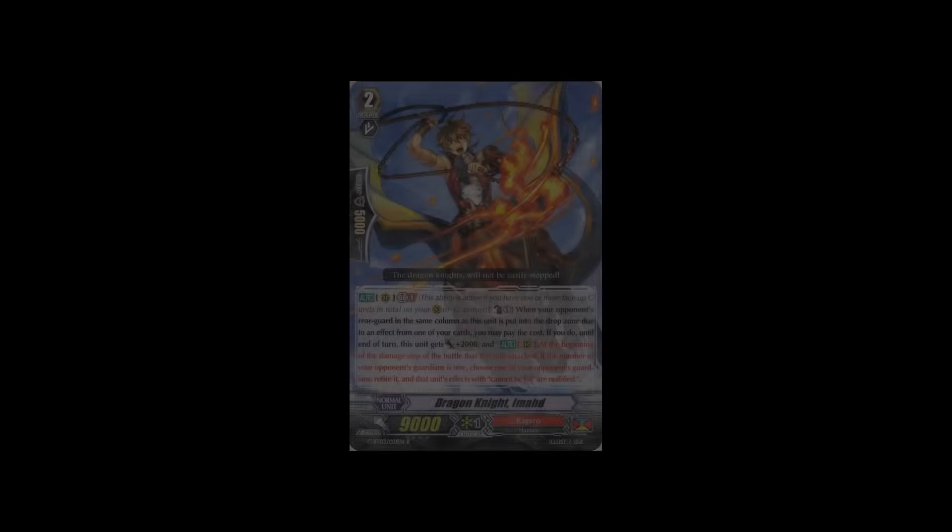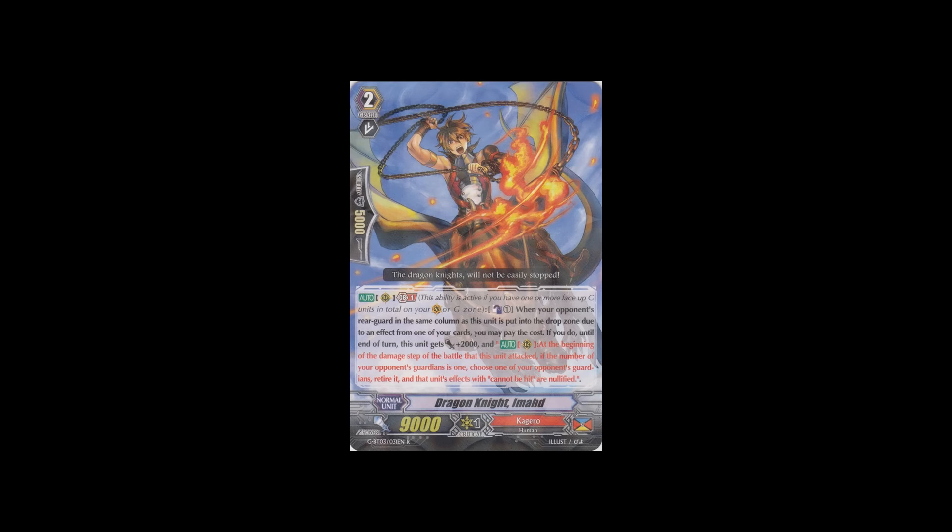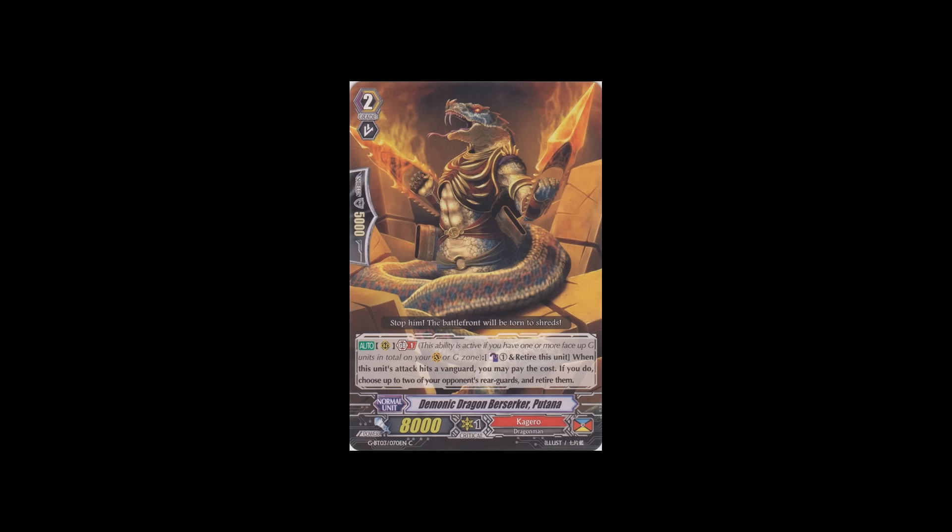They also got a grade 2 in Dragon Knight Imad, which is quite similar to the grade 3, so not really worth going into detail. They got a slightly interesting common grade 2 in Demonic Dragon Berserker Butana: Generation Break 1, Counter Blast 1, retire this unit. When this unit's attack hits, you may pay the cost and choose up to two of your opponent's rearguards and retire them. It's a trade — Counter Blast 1 and retire him to retire two others. Apart from that, there's not much other amazing Kagero support, apart from two Steel Dragon cards, which is very undeserved because Steel Dragon is the one Kagero deck everybody likes playing and is just not getting enough support.